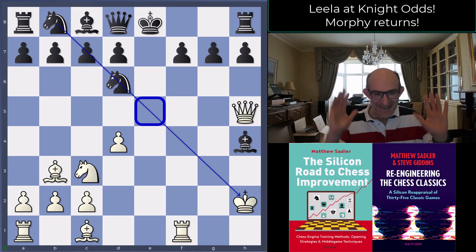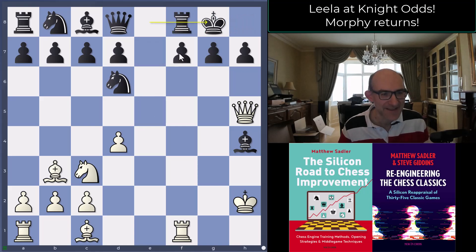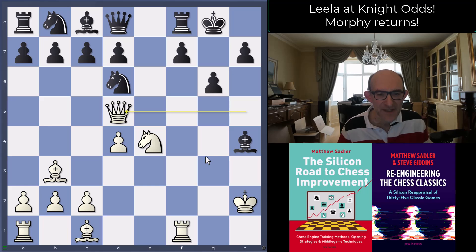But look at that development — just so reminiscent of Morphy really. Just incredible development, the ability to get pieces going and open lines. Now black's got to deal with it. Castles was played by black, protecting the f7 pawn, and now knight e4 — another piece offered. Of course there's severe danger if you take it because f7 is hanging, so black tried to deal with that by playing g6, which is pretty sensible — giving the king an escape square and blocking the queen's attack on f7.